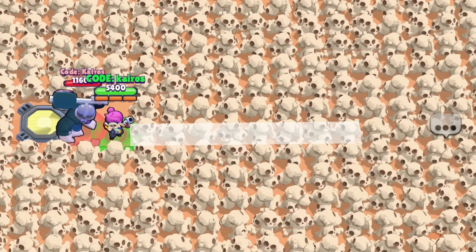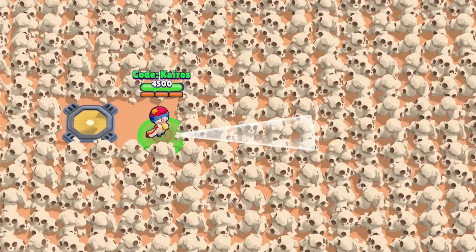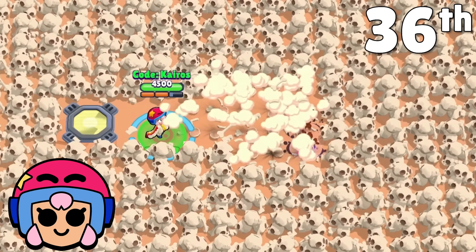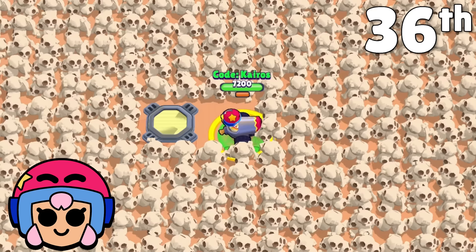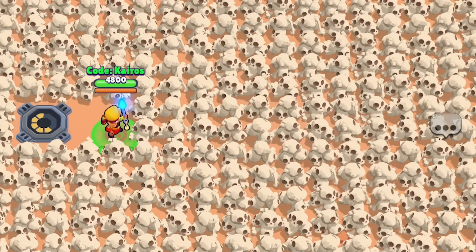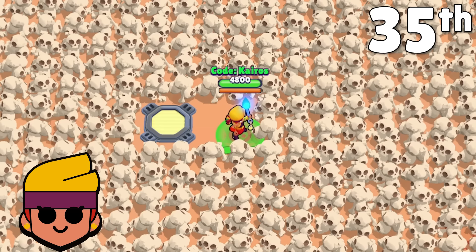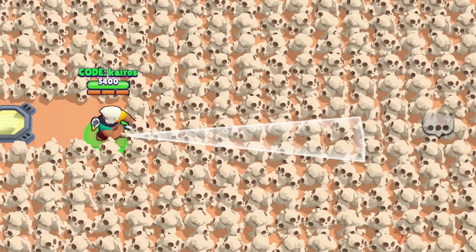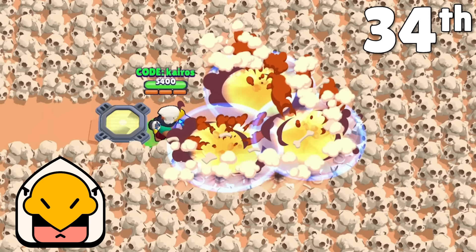Penny's coins break a lot more skulls after hitting an enemy at max range. Her Master Blaster star power breaks three more skulls than Heavy Coffers, giving her 52 total for 37th. Bonnie's best abilities across her two forms — cannon form wins for main attack and super, melee form wins for gadget — gives her 55 skulls and 36th place. Amber's super doesn't break any skulls, but her second gadget has a good radius — 59 skulls for 35th. Bo's main attack has good width and range with a small blast radius per projectile, and his super via the tripwire gadget breaks quite a few skulls — 60 total for 34th place.